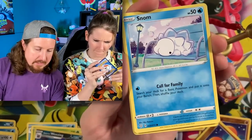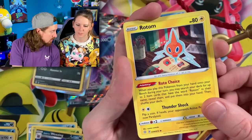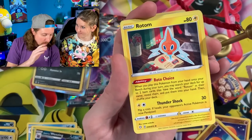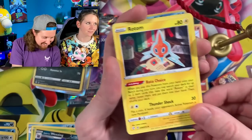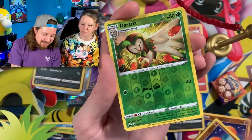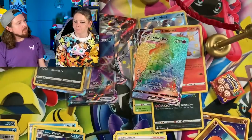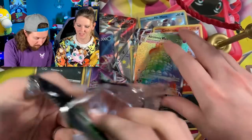We have Horsey, Morpeko, going into a Chewtle, energy, Rotom. You know, Rotom would definitely be in my top eight. Is that a Myspace reference? Could be! Floatzel going into Dartrix, rainbow rare — Alcremie Ice Cream VMAX, rainbow rare goodness! I guess you could say that Pokemon pack opening took the cake. I will go ahead and sleeve my rainbow rare up.